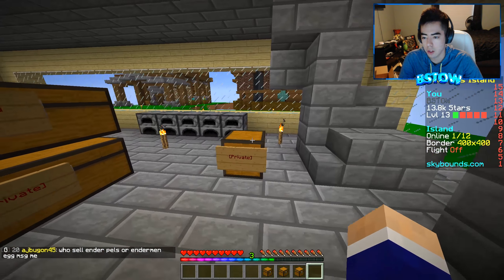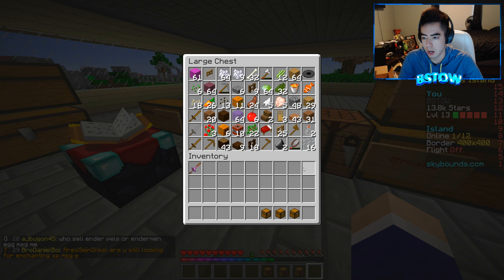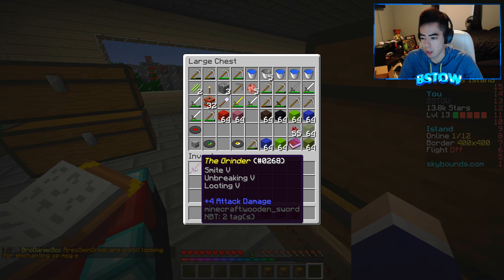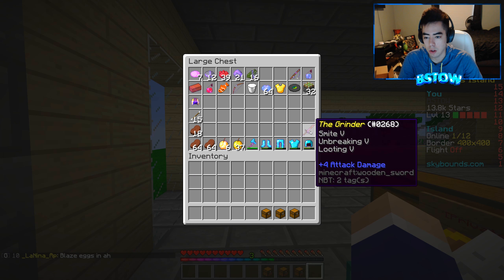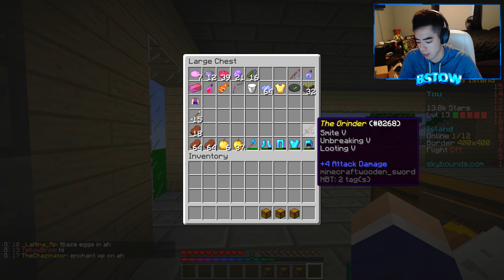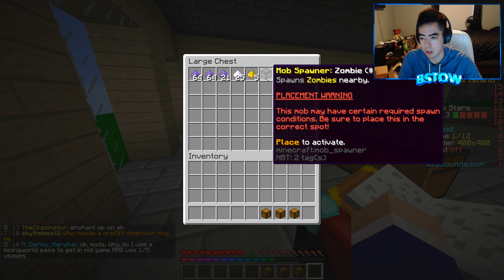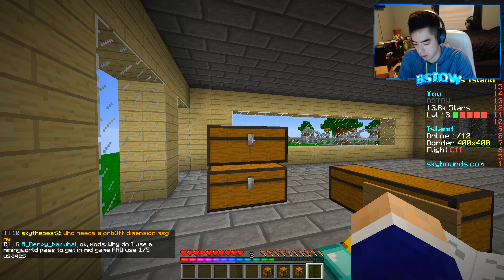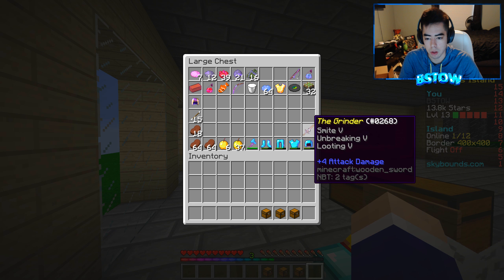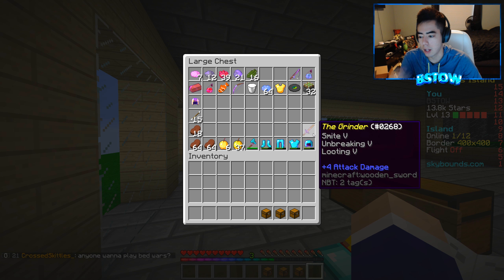Where did I put it? It's a wooden sword so it's not the best. Oh, it's in my inventory — derp. All right, so it's my unbreaking five, looting five. Hopefully it doesn't break too fast. I forgot the shortcut key to look at damage, but hopefully it lasts a decent amount of time.